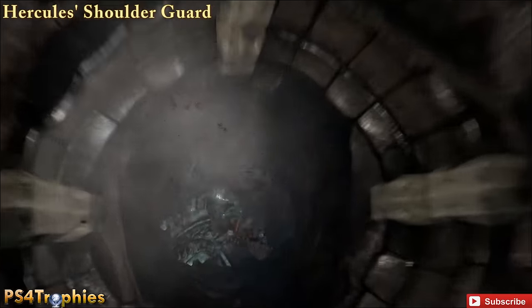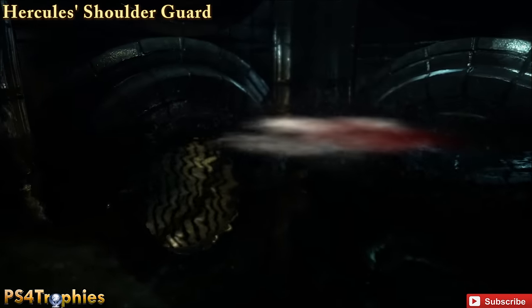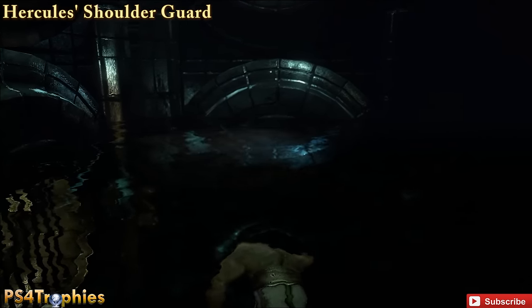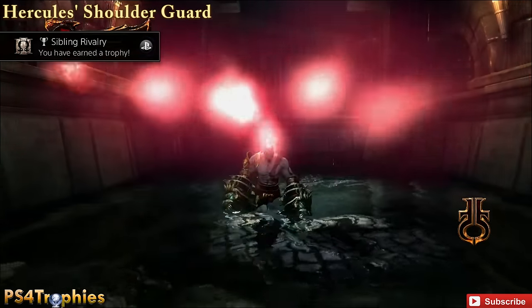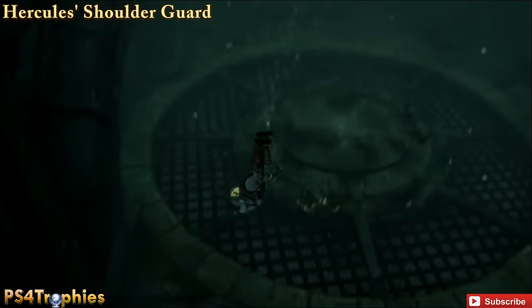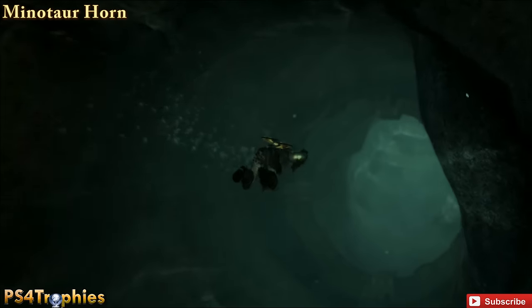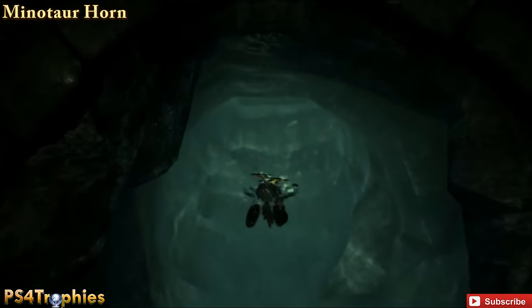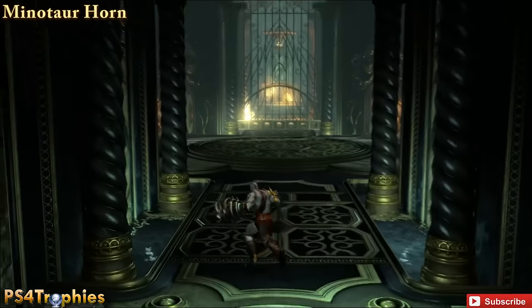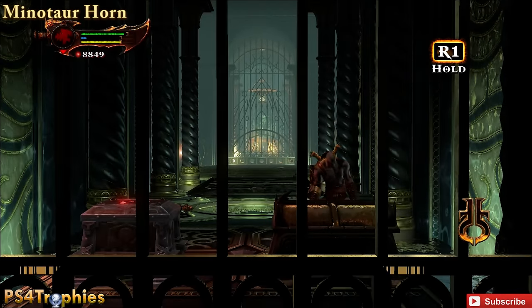Hercules' Shoulder Guard is after the battle with Hercules. You will both fall down here, and he is going to drop the shoulder guard once he hits the water. All you need to do is swim down there and get it. Shortly after this, you're going to swim through this tunnel passageway, and once you emerge on the other side, turn around and you will find a red orb chest and of course the Minotaur Horn.